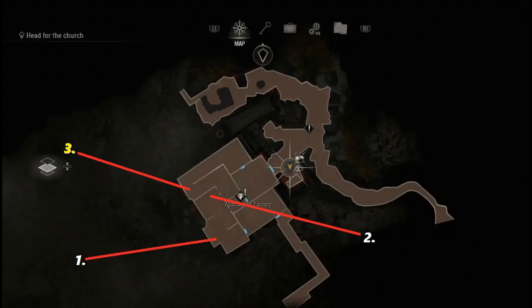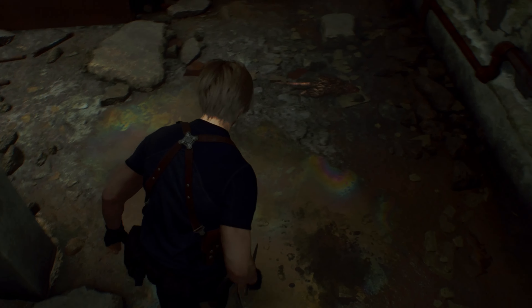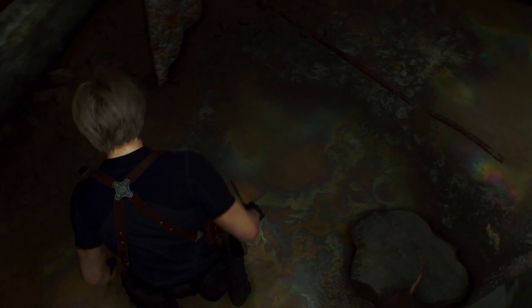The third and final rat can be found in the conjoining hallway on the northwest side of the building. You'll find the rat running around on the most western side of the hallway.